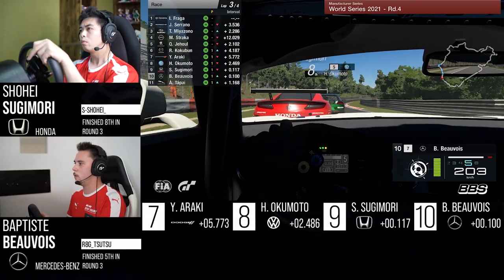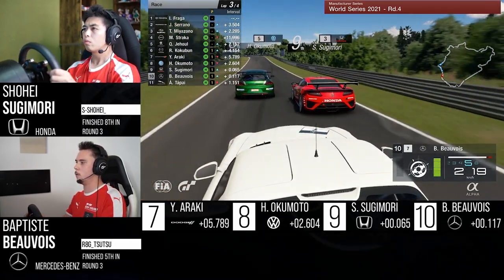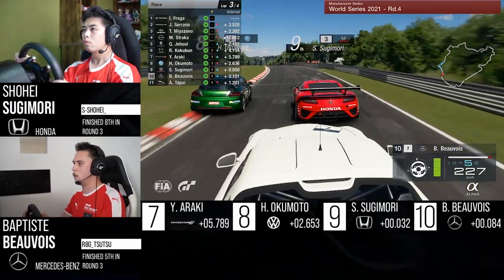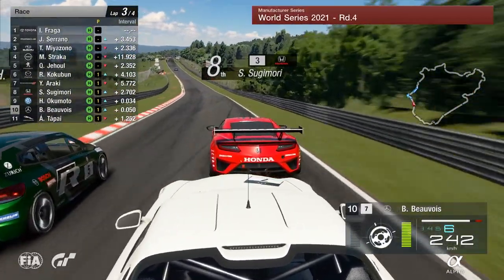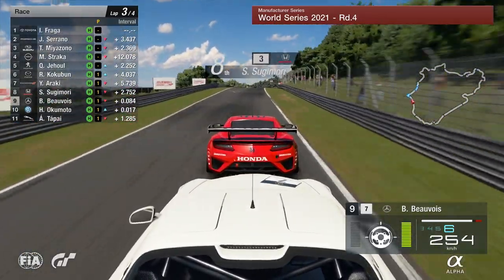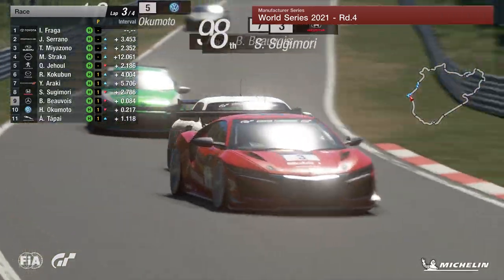Into the right-hander, Araki doesn't make a move just yet, but you'd imagine it's only a matter of time before the Japanese driver mounts a challenge on his compatriot — and indeed he does, pulling alongside on the outside through the left-hander. Beauvoir tries to join the party as well, and Sugimori gets ahead of Okamoto — two positions lost in the space of two corners for Okamoto.